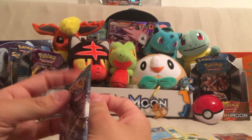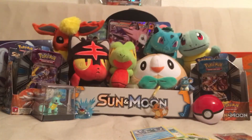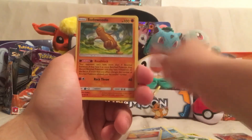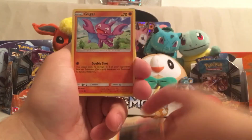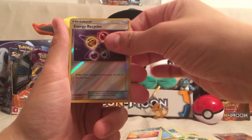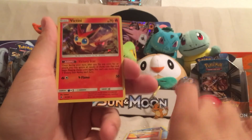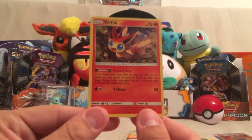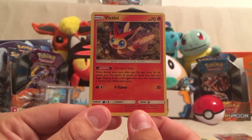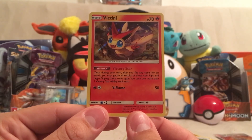Our last Guardians Rising pack for today — I have two boxes coming though, so definitely going to be opening a ton of this set. We got a Metal Energy, a Rescue Stretcher — great card — Sudowoodo, Tangela, Clefairy, Litwick, Gligar, Vanillite, a Mudbray, another Reverse Holo Energy Recycler as the full holographic. And our Rare is a Victini Holo with the ability Victory Star: once during your turn, after you flip any coins for an attack, you may ignore all results of those coin flips and begin flipping those coins again. You can't use more than one Victory Star ability each turn.